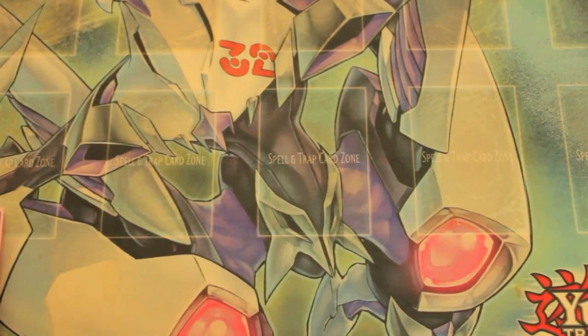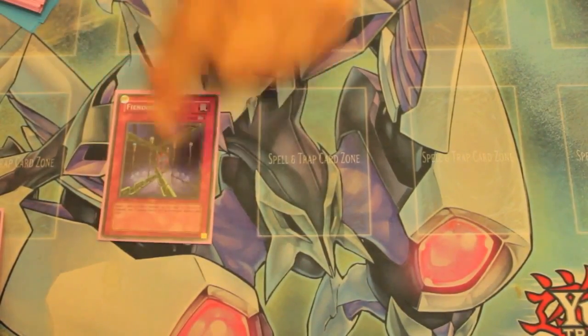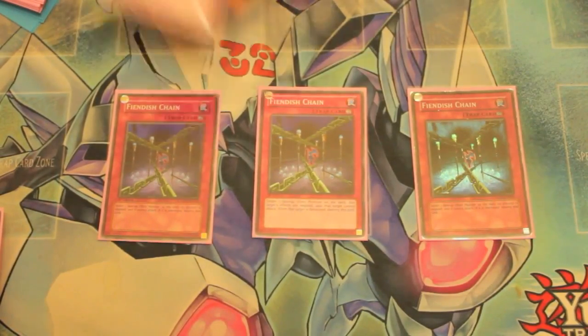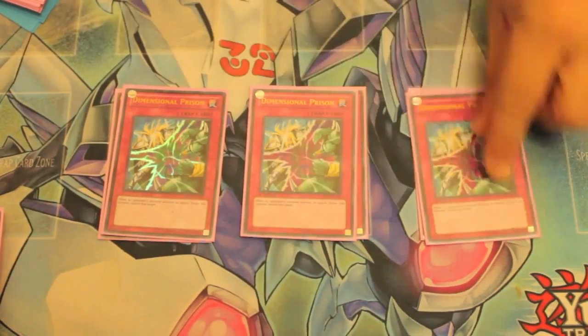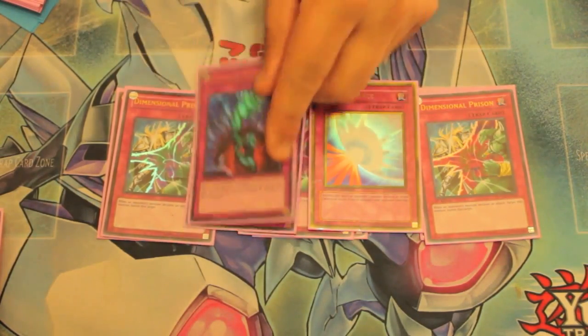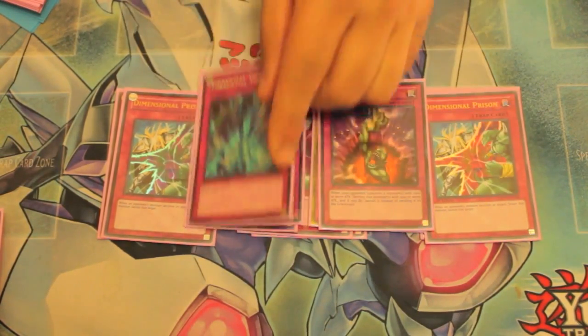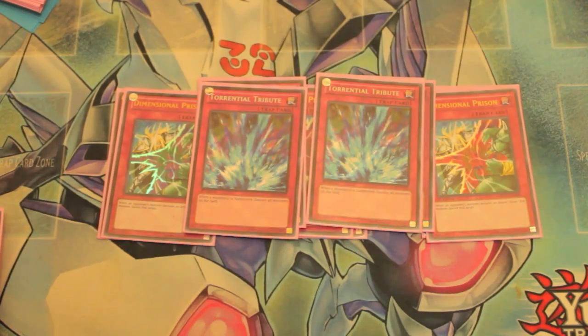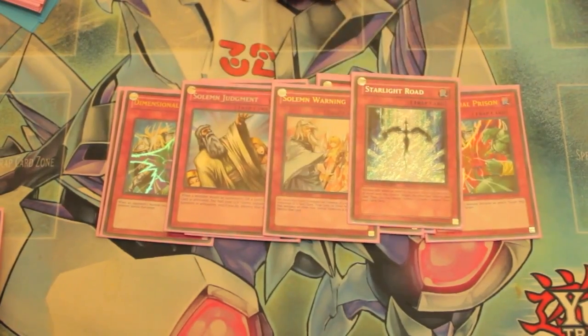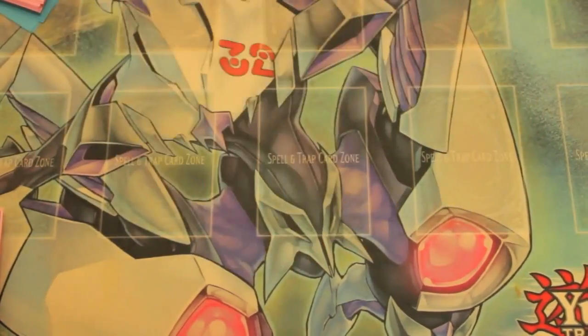Traps: 3 Fiendish Chain, 3 D Prison, Double Mirror Force, Double Bottomless, Double Sorrential, 1 Solemn Judgment, 1 Solemn Warning, and 1 Starlight Road. Those are the traps.